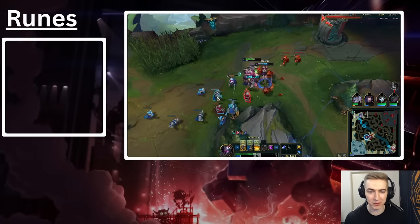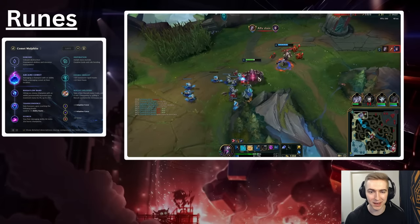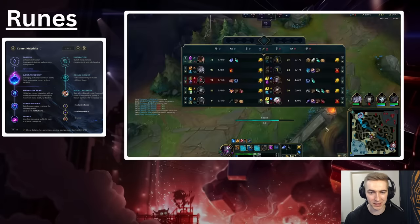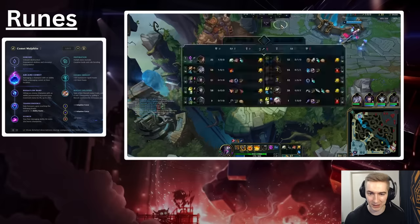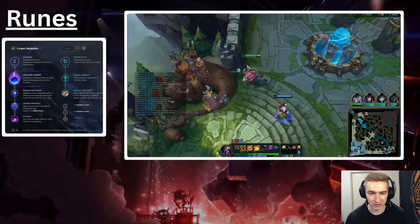Next, we're going to be covering Malphite's second most common rune page, the Arcane Comet page. I see a lot of people take this in bad situations — it's good versus ranged matchups, or in matchups where the damage is actually going to make a difference. Ranged matchups are good because Doran's Shield is less effective on ranged champions. If you take Comet versus a melee champ, he's just going to run Second Wind and Doran's Shield, and the Comet is not going to be very useful.